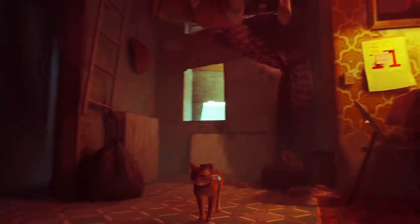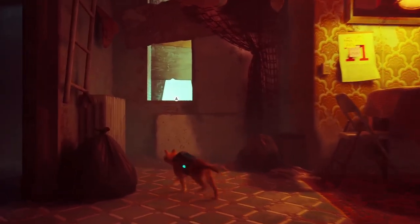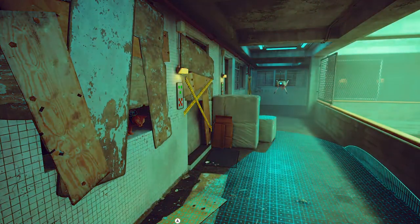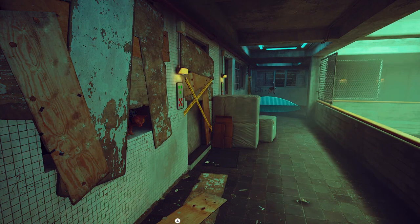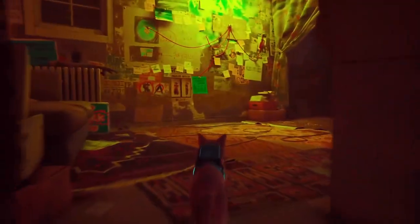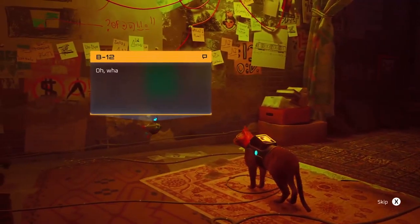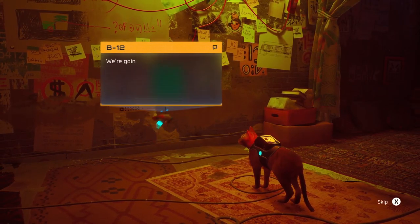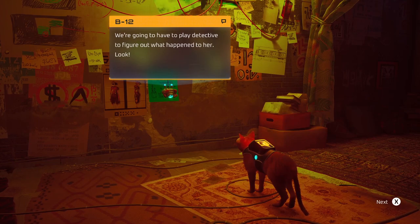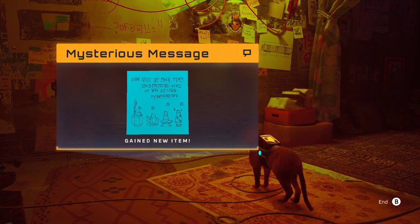Hey guys, welcome back to Stray, the sci-fi urban kitty adventure. My name is Twitchy and we are looking for our good friend Clementine, who seems to be in a spot of bother with the authorities. You can see a sentinel outside doing its little sweepy run. We did a nice episode trying to make our way back in here, and now inside we are told we are missing our friend. Let's have a look at this clue board - no sign of Clementine. What's that? Looks like some sort of coded message. We're gonna have to play detective. Look for B12 and the cat, the answer lies in my stuff, and then four symbols - sign, Clementine.